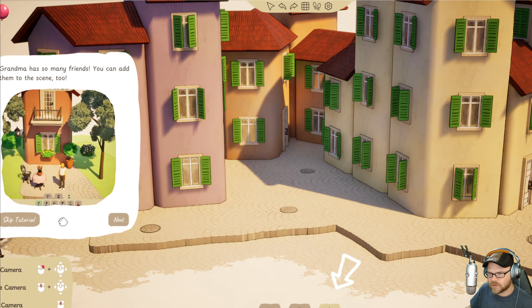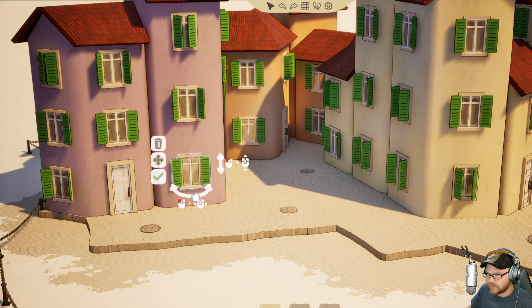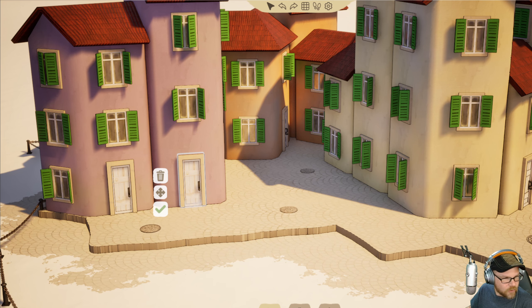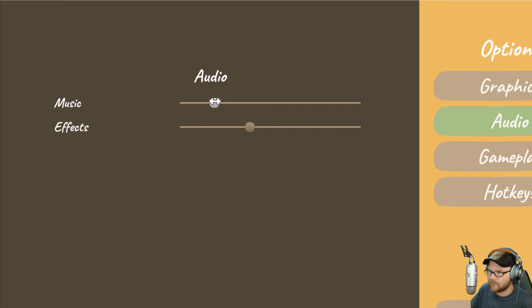I'll show you some other cool things we can do here. Let's go over here — we can grab things. We're going to make it a door. We can move it down. There we go, now we have a door. It does have music, it's just really quiet. Let me turn it up. There we go, that's better.